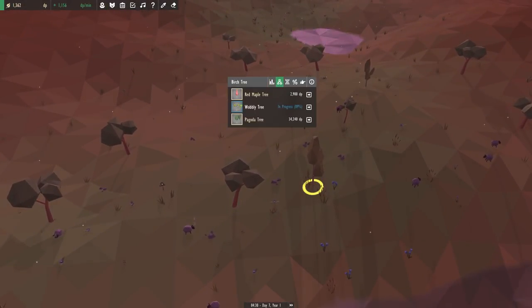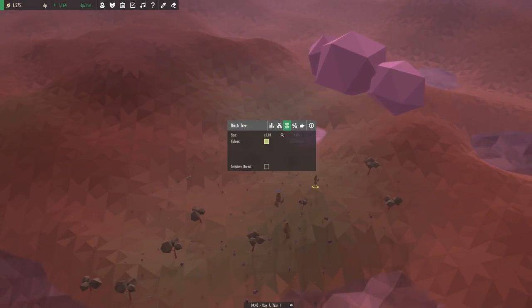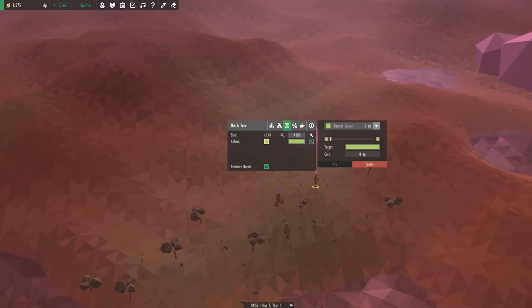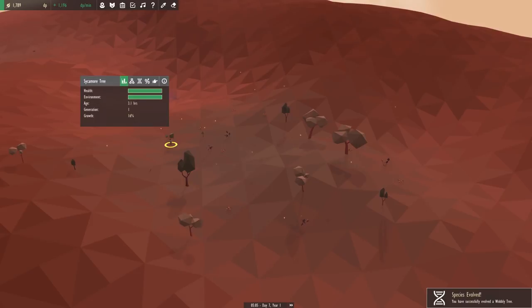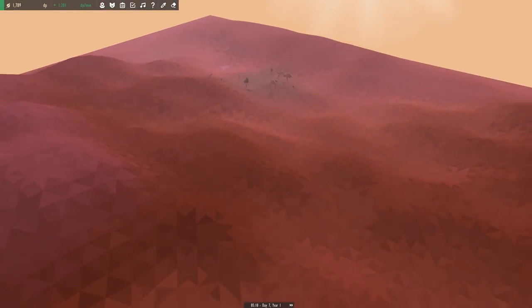We need 2,900 DP. How much does it cost to get the red color? If we look at this one, it costs a lot. So we've got to start saving up now. We got a wobbly tree and we also have a sycamore tree, which is nice. Let's go ahead and put that down, and we also got a wobbly tree.